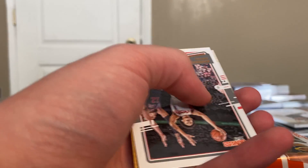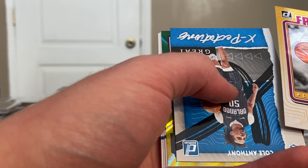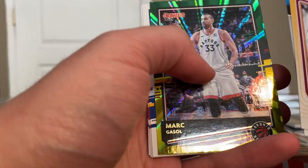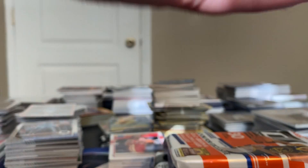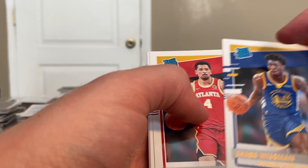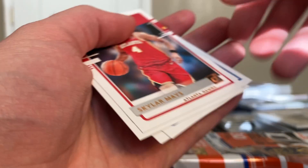All right, so the first insert hiding in pack one is Franchise Features Darius Garland. Nicole Anthony great expectations, Marc Gasol green and yellow, James Wiseman — there we go — getting a quick James Wiseman already. Then Skyler Mays, Saban Lee, Tyler Bey, and Tyrell Terry.